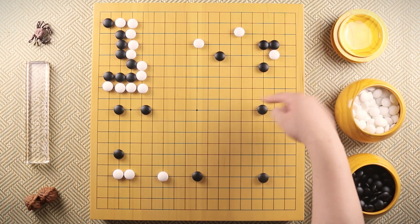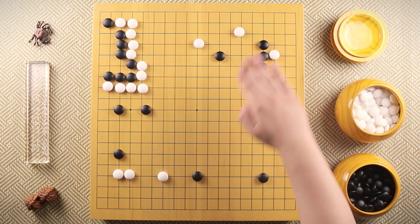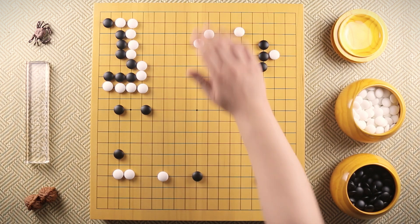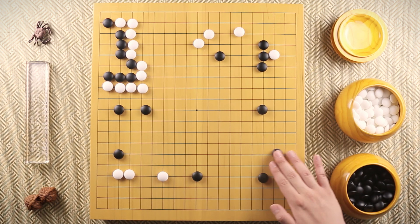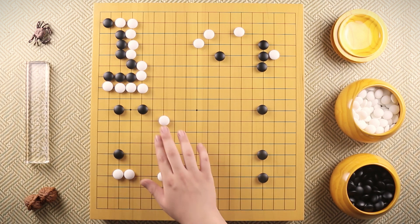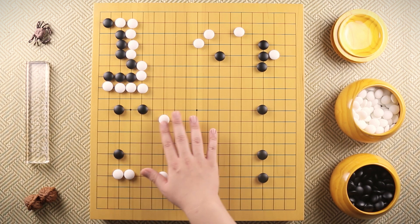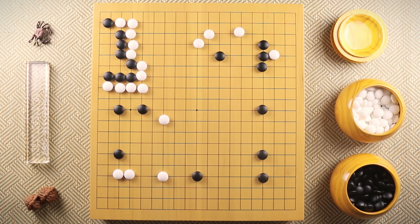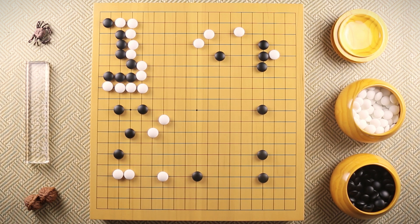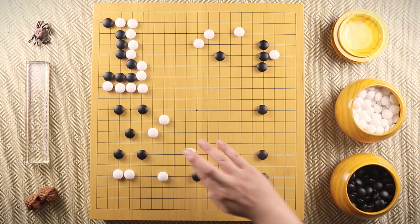If black plays here, then there are a lot of cuts over there for white. So black connects up, and white defends those points. Black defends the corner, and white plays over here. This move is acting as a threat to these stones, but also erasing some of the potential over there. Black spends another move here because white stones are too thick on both sides. White plays this kosumi trying to completely surround these stones.